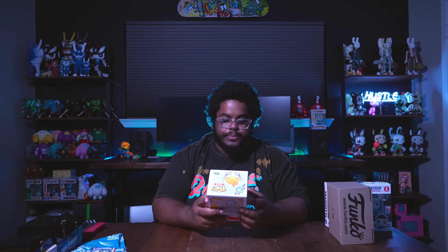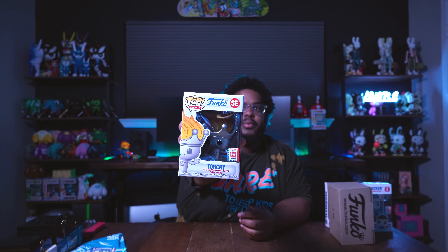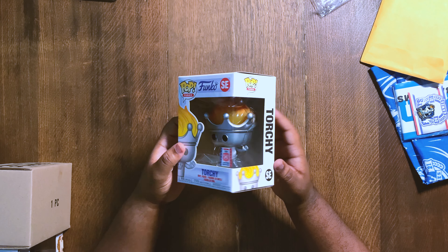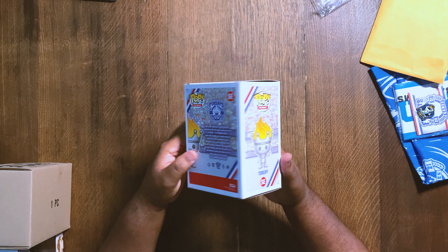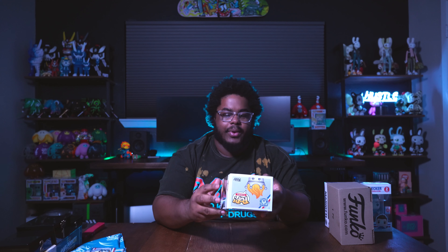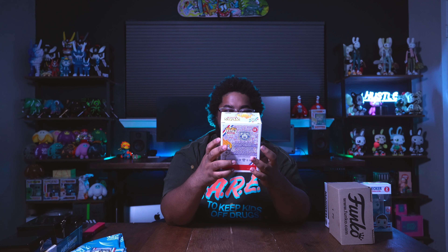Now let's get into the pops from the first box. One of the first pops we got was Torchy — basically a pop Olympic torch. It's a cool looking pop, kind of reminds me of the Spastic Plastic line. Take a look at the virtual Funko code limited edition sticker — red, white, and blue in the Team USA Olympic style.